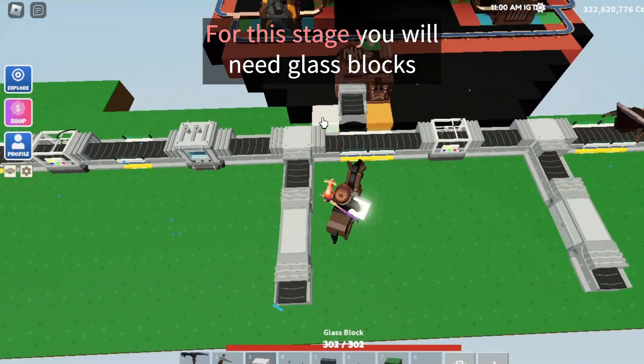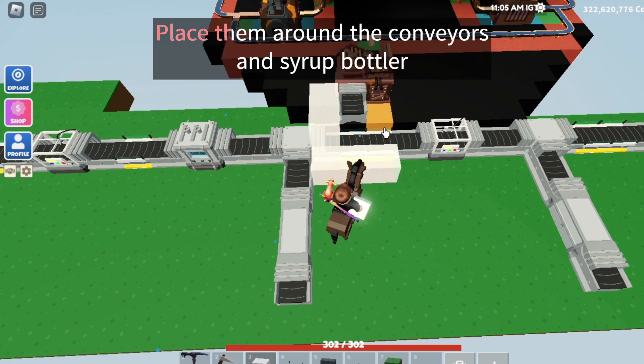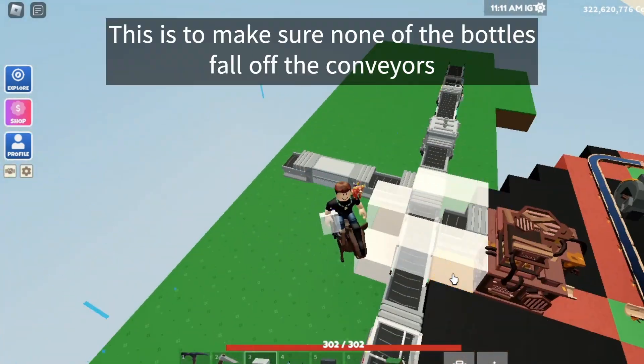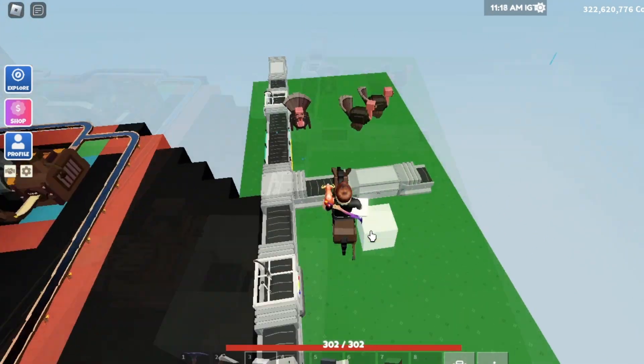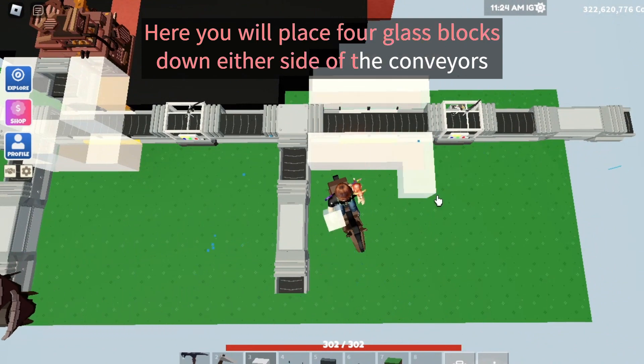For this stage you will need glass blocks. Place them around the conveyors and syrup bottler. This is to make sure none of the bottles fall off the conveyors. Here you will place four glass blocks down either side of the conveyors.